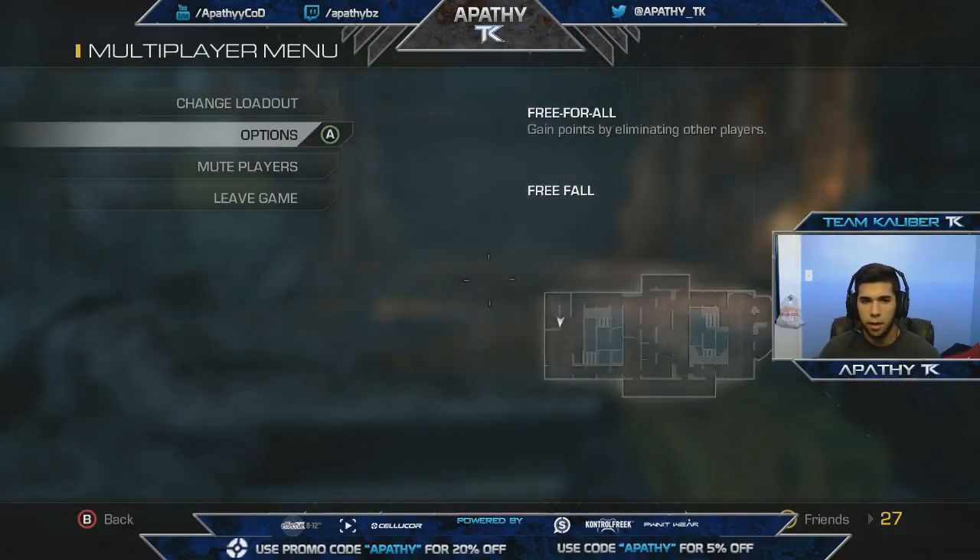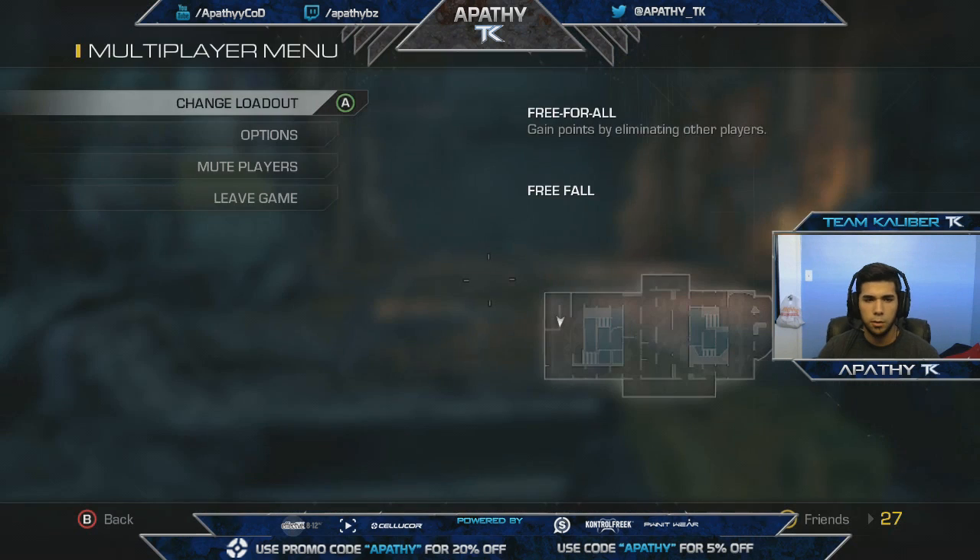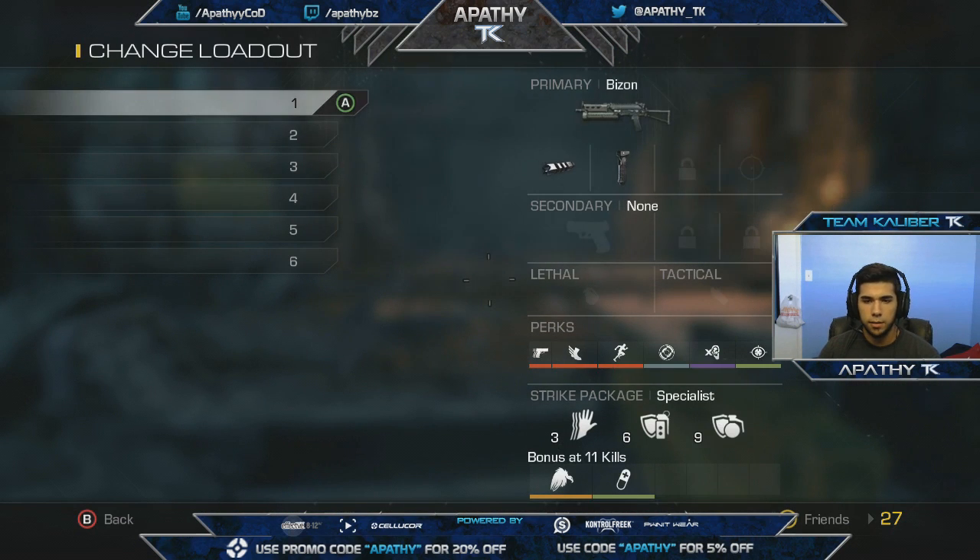I have a Bison class — a lot of you guys know the Bison is really overpowered right now. I have steady aim on it, basically a selfish class to run around and slay. It's really good, so I might as well have one, though I'm starting to use it less and less.